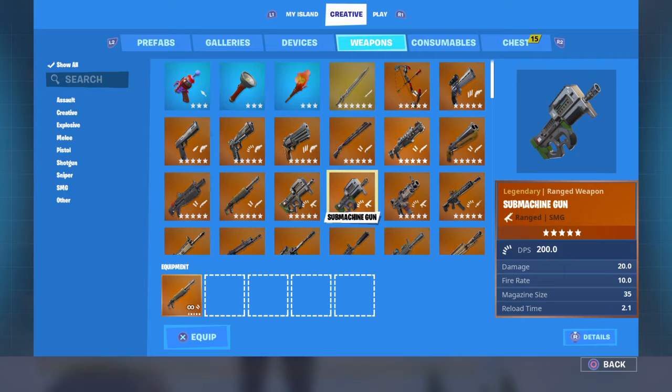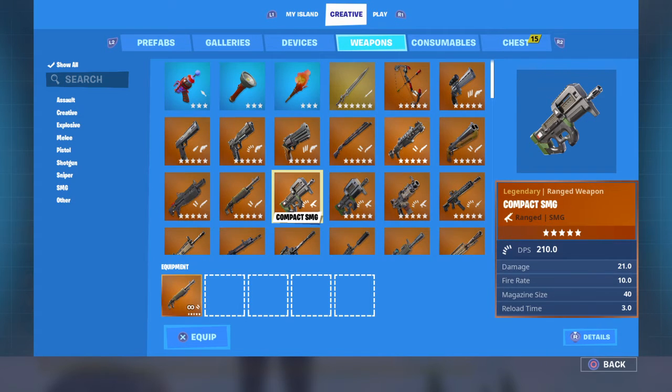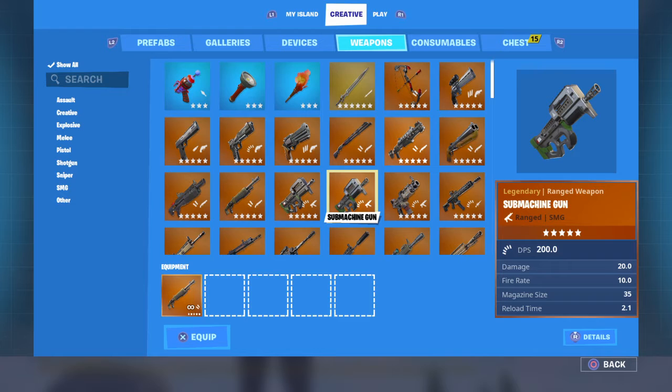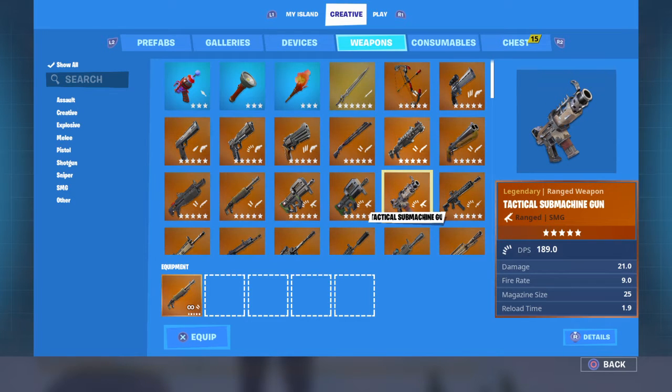The little P90 — I like to call it that because this is the big P90 — you have to get it by side grading. The little P90 has a DPS of 200, which is the highest out of all the SMGs that aren't in the vault at the moment. The TAC SMG, which got nerfed really hard at the beginning of this season, has a DPS of 189.